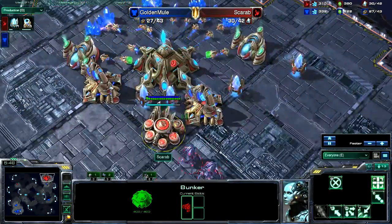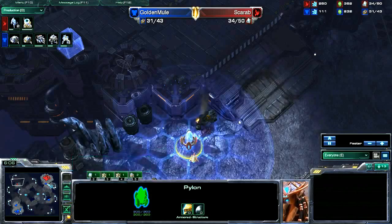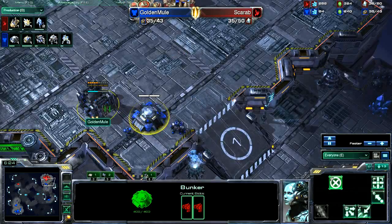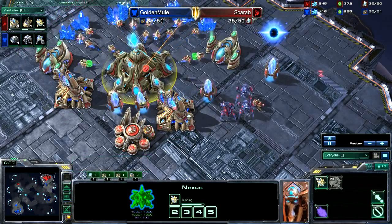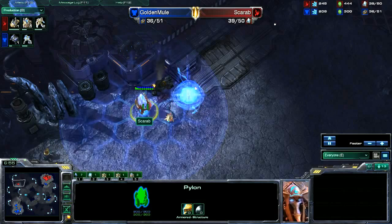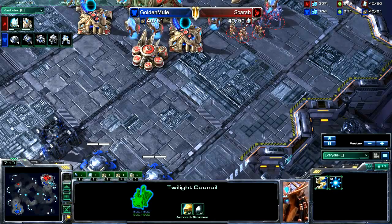The Protoss has two Gates down and is almost finished with Warp Gate research, so he'll be able to warp units outside the base soon. He has a Pylon warping in at the upper left of the map. A second Bunker goes down — double Bunkers inside the Protoss base. Because the Protoss arranged his buildings in a sim-city design around his Nexus, he couldn't detect where the Bunkers were going. The Protoss is now warping in a Twilight Council at that hidden forward Pylon, setting up a Dark Shrine.